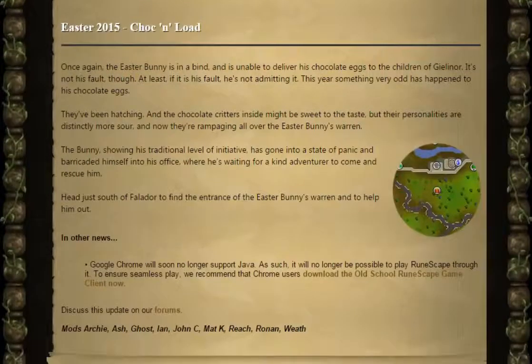Easter 2015 — Chalk and Load. Once again, the Easter Bunny is in a bind and is unable to deliver his chocolate eggs to the children of Gielinor. It's not his fault though — at least, if it is his fault, he's not admitting it.